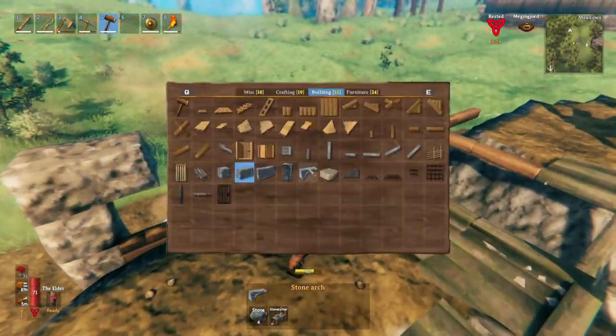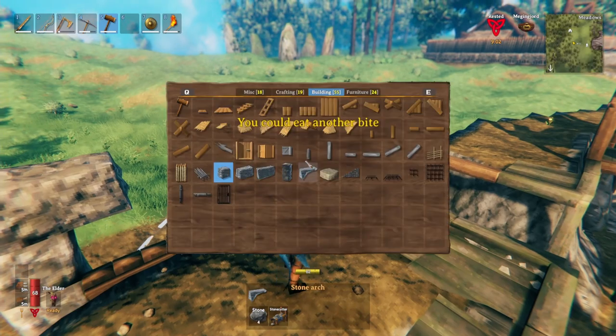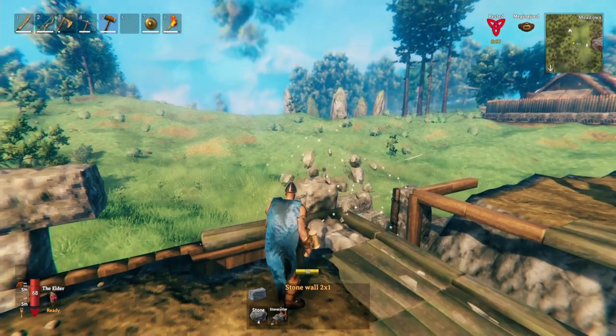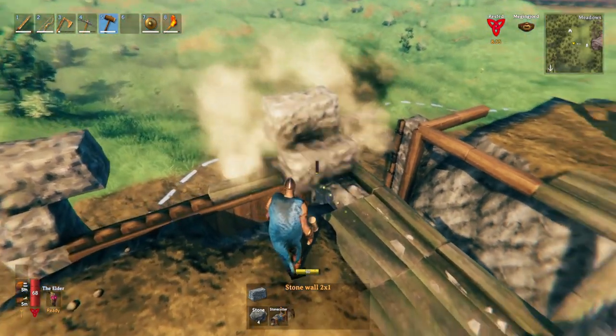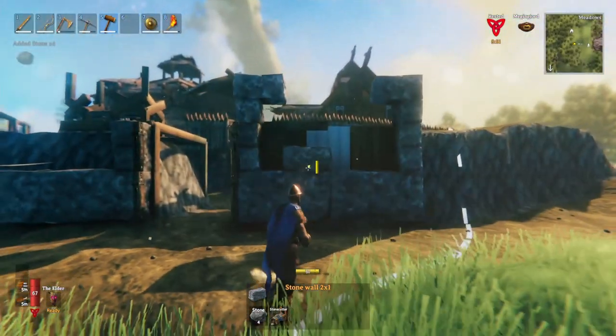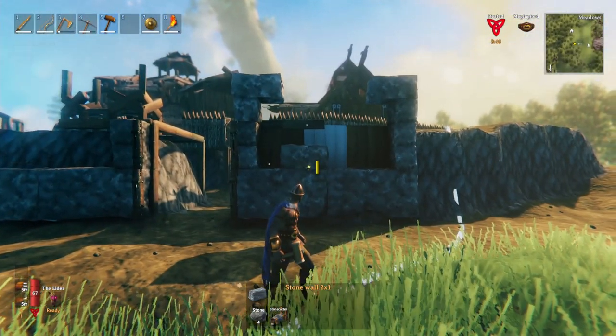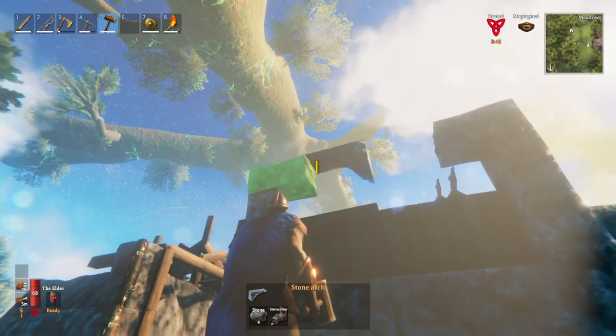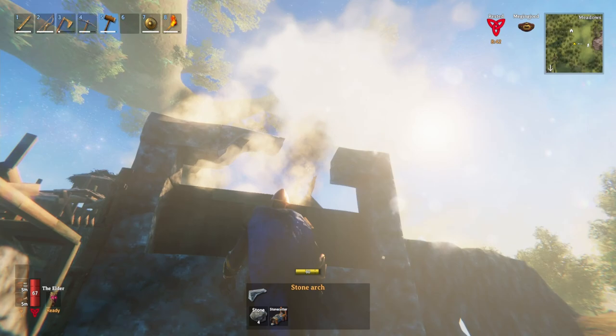We're going to put this up there like that. Grab some more stone — go two more higher on there, put one on top, a double one on top. Wrong way, wrong way! On the top there. Yeah, let me know what you guys think about this. I want to get these arches in.